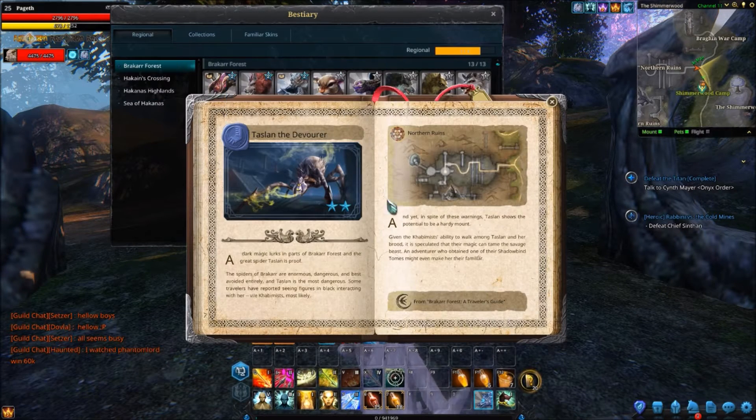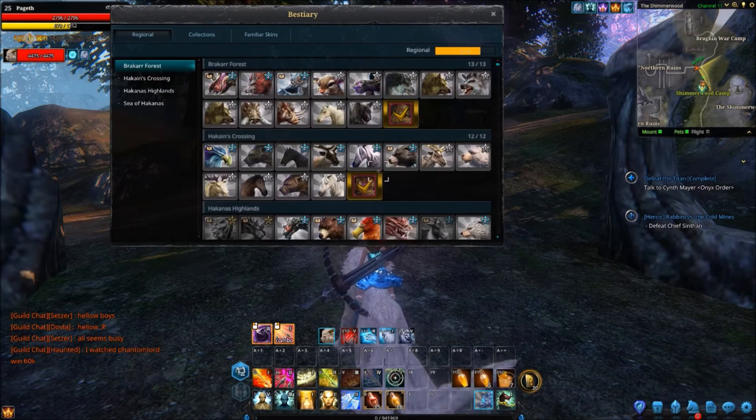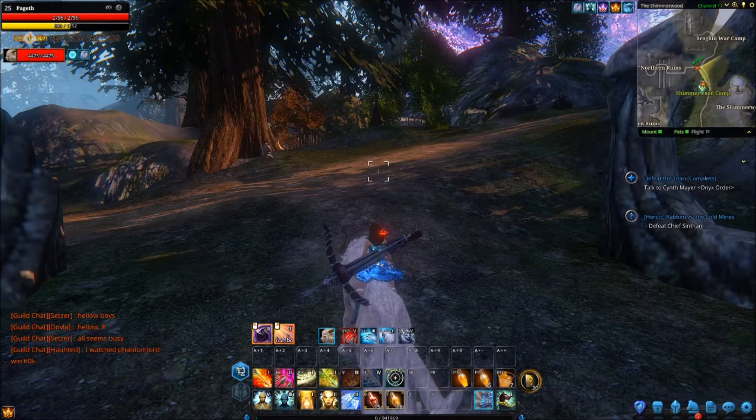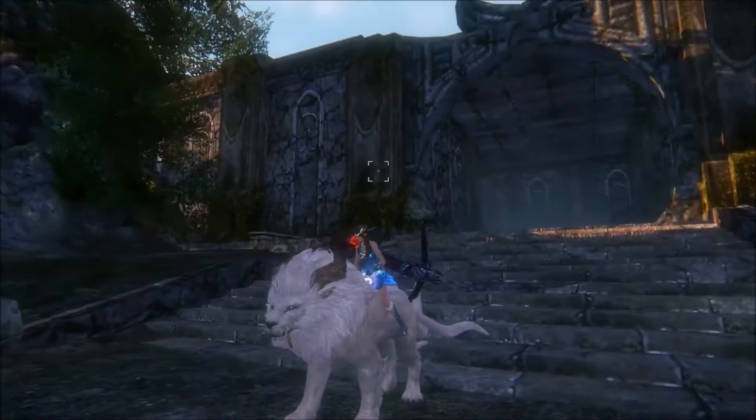So if you click on Taslan, you can see he needs a Shadowbind Tome. Now, depending on your level and depending on how much effort you have, there are four different places you can grind away to get this Tome.